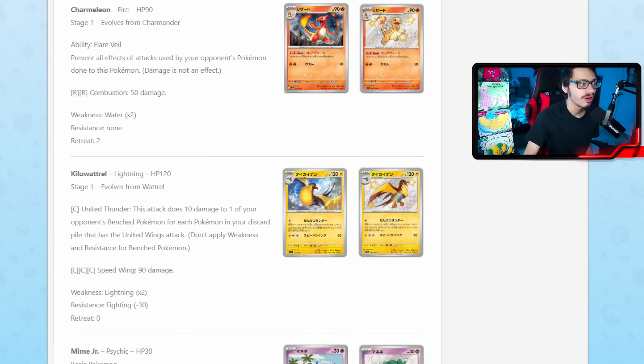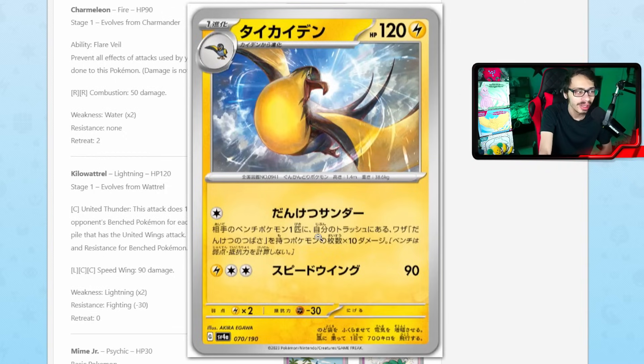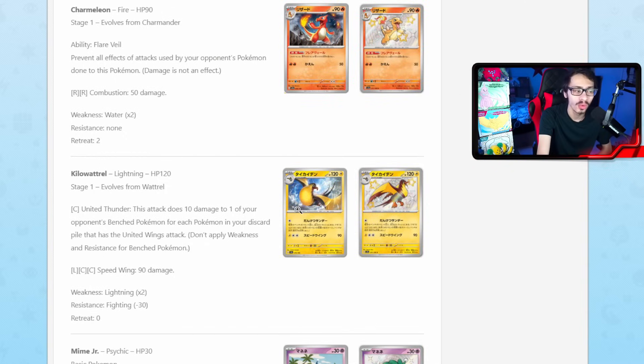Now obviously Manaphy does counter Kilowattrel, so if your opponent benches a Manaphy against United Wings you're not going to be able to use Kilowattrel. But if your opponent does not bench Manaphy or you're playing into a deck that doesn't play Manaphy, Kilowattrel could actually be pretty good. Being able to knock something out on the bench could be great — in United Wings if you're not one-shotting something you're doing like 180 damage, and then your opponent moves that Pokémon to the bench and you could just finish it off with Kilowattrel. I actually like this card. I think United Wings might play like two of these. It doesn't have United Wings in its attack cost so it won't apply extra damage to the deck's count, but it gives you another attack to work with overall.